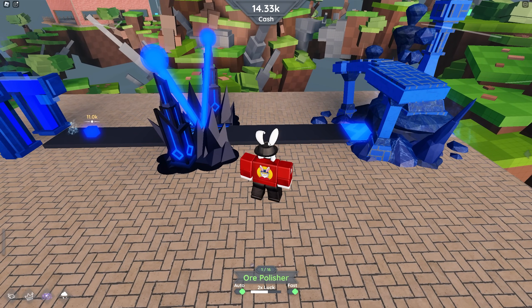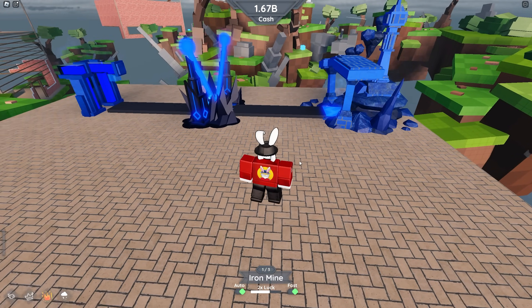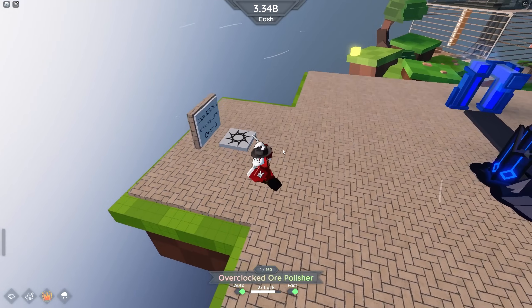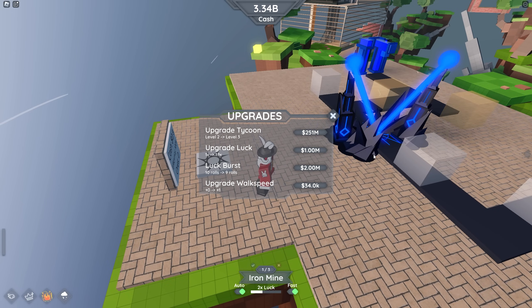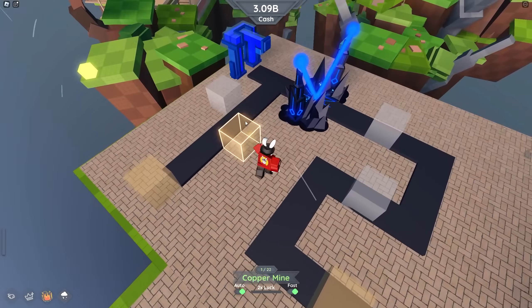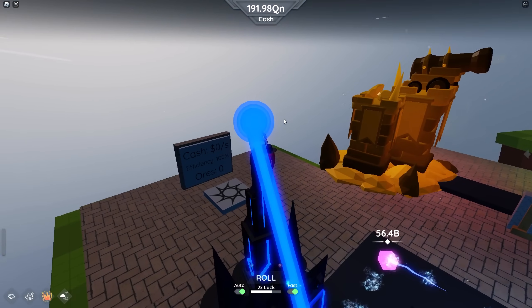We're at 14,000 and I'm noticing now it's not making it far enough — we might have to switch our aura. Yeah, it's not making it far enough, but that's no big deal. All we have to do at the very start is switch over to Infernal Winds for the time being, and now we're going to be earning a good amount of money. 1.6 billion for the first block that dropped — that in itself should be enough to upgrade a lot. I'm going to focus on upgrading our tycoon: level 2, level 3 — done.